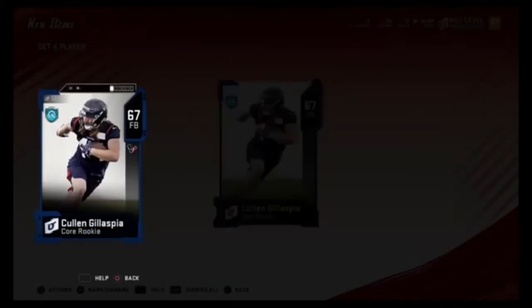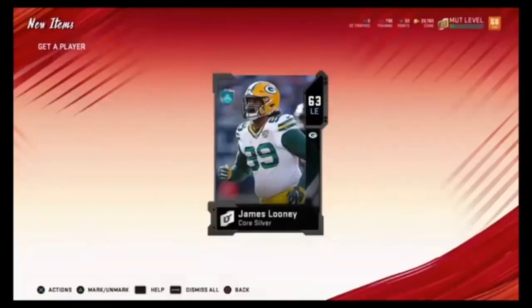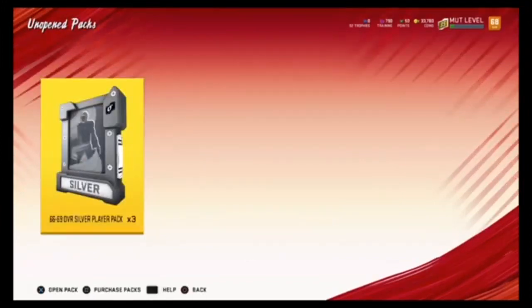This is actually a pair of fullbacks — we don't have a fullback, wait, we do have a fullback. Come on, please be a quarterback. Anything left end, we can't use you. So what we're gonna do is with the players we can't upgrade — I'm pretty sure we got two new upgrades, both on the offensive side of the ball — we're just gonna insert them. We got three packs open, 66 to 69. Let's see if we get any fire, any upgrades.